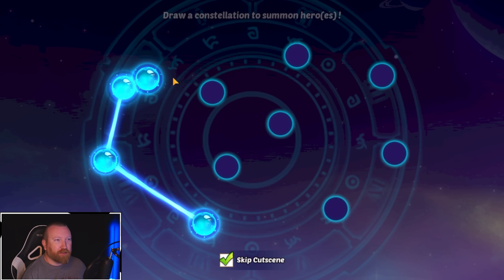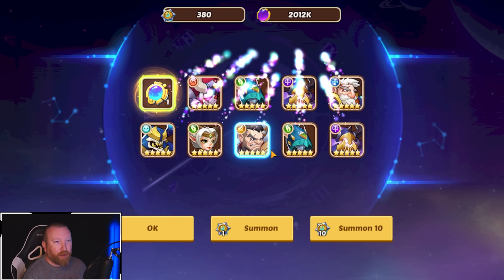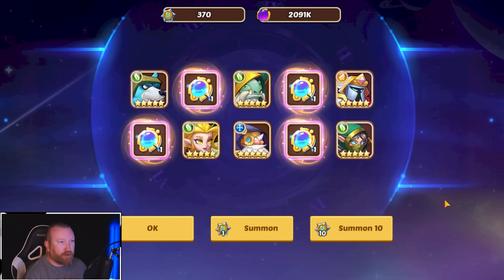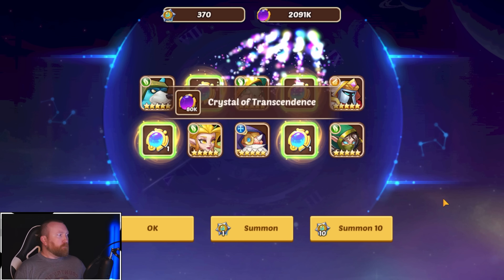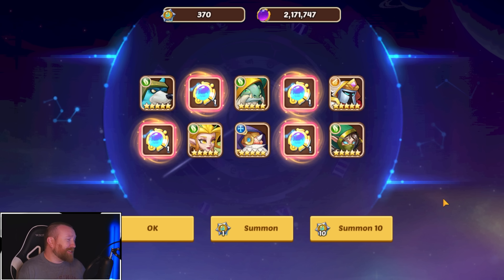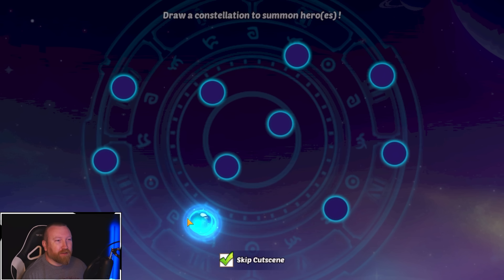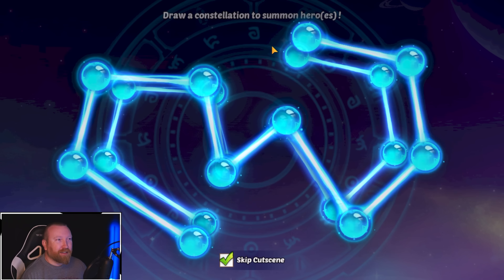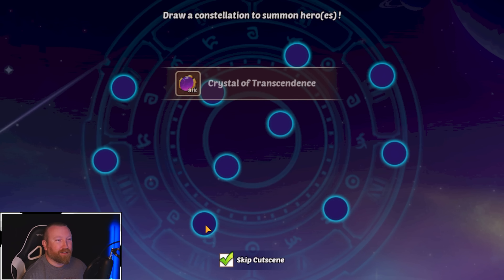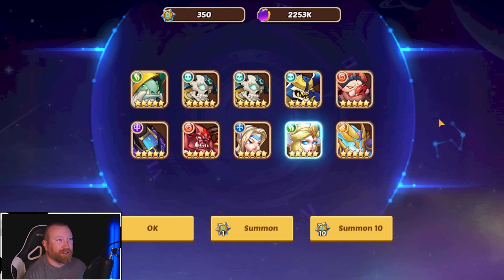We hit a Vulcan, we hit another core — that is amazing, up to three already. Four, five, six, seven spheres and we're at 30. It's gonna be one of those days! Seven and thirty... eight and forty. Wow, that's pretty much all I can say — eight and forty.